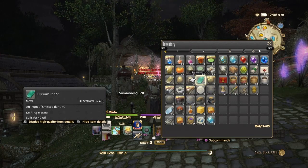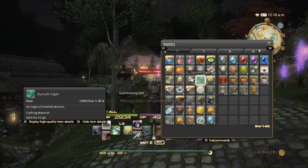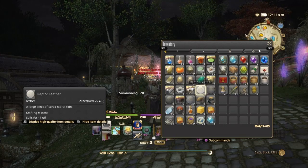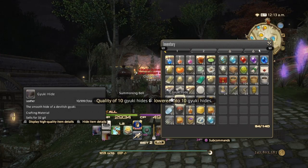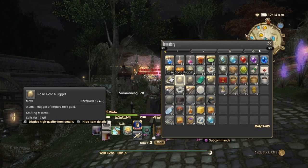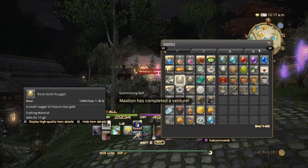The only thing you do NOT want to downgrade to normal quality is your sands, because you'll need those in the future, so it's best to hold on to them. For everything else, lowering the quality to normal means you can consolidate everything into one stack. Stack sizes have increased from 99 to 999, so you'll have much more inventory space.